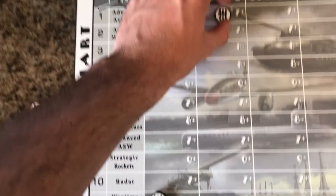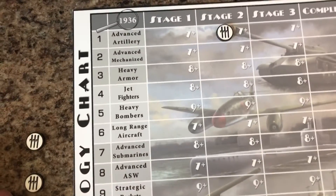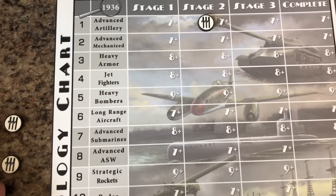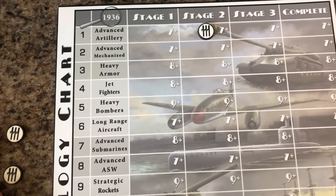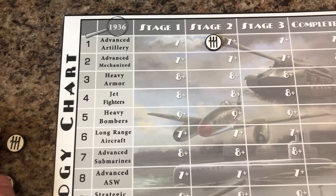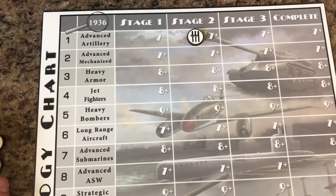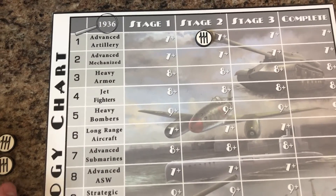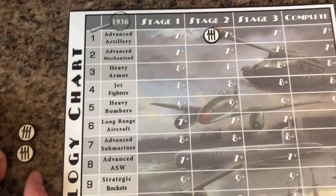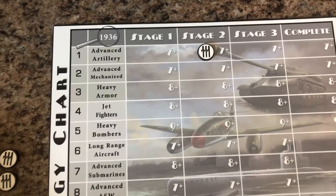Next up, Advanced Artillery. Usually I'd pick Advanced Mechs here, but the Italians are going to have a lot of fighting in the desert. I love Advanced Mechanized Infantry, but the attrition attacks are good for the Italians because you may not be attacking every turn — you won't get that debuff where you might have to retreat with the artillery. So this is one of the rare cases where artillery gets the edge over mechs.